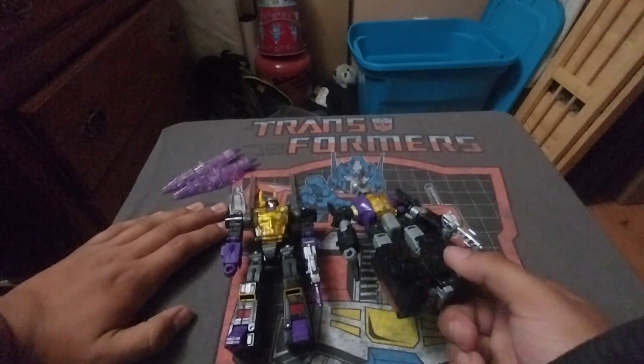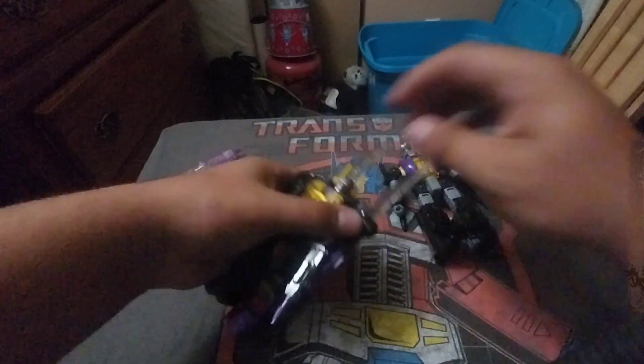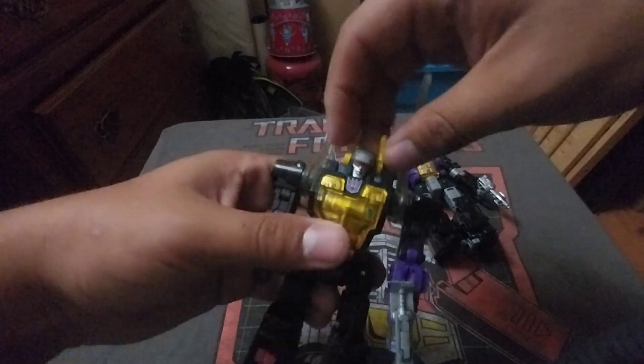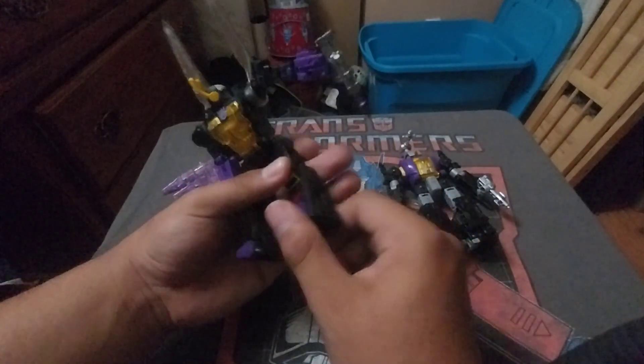Arms go full 360. Arms go out that far. There's a bicep rotation, wrist — no swivel, just down and up. Head tilts back, side to side, looks up, looks down that far, full 360. Waist swivel. Legs go back that far, forward that far. Thighs swivel. Knees bend that far. Ankle pivot and toe goes in and out.